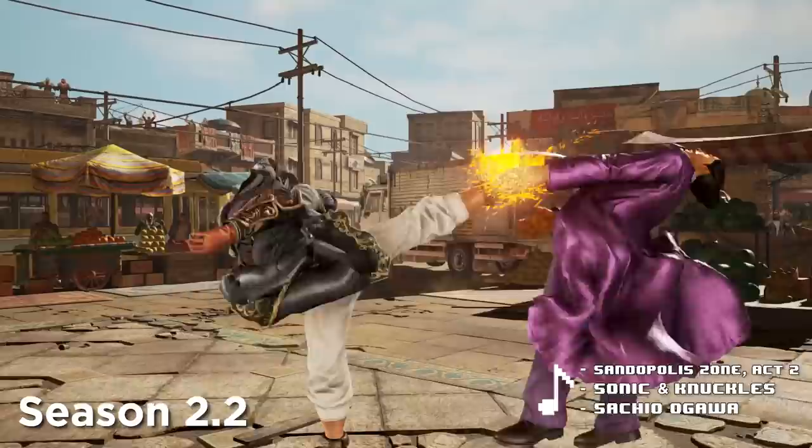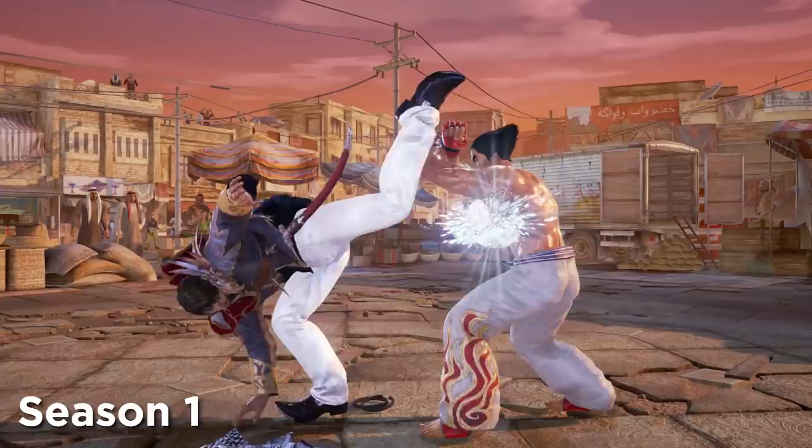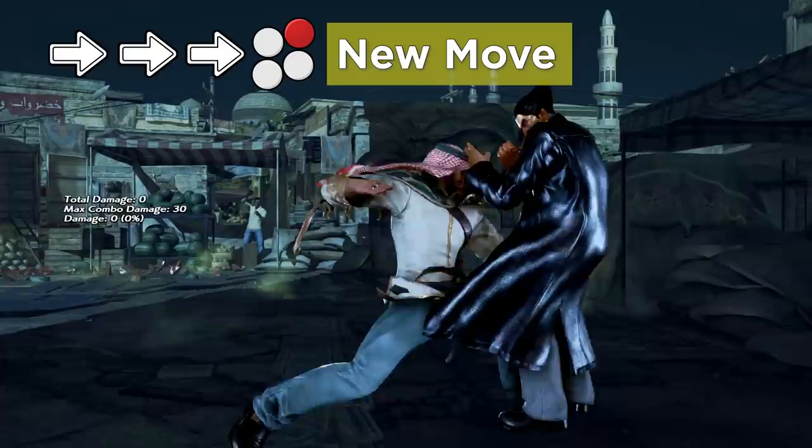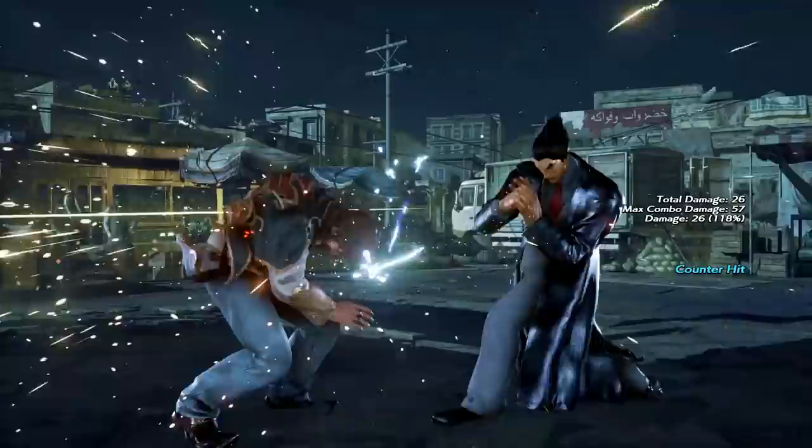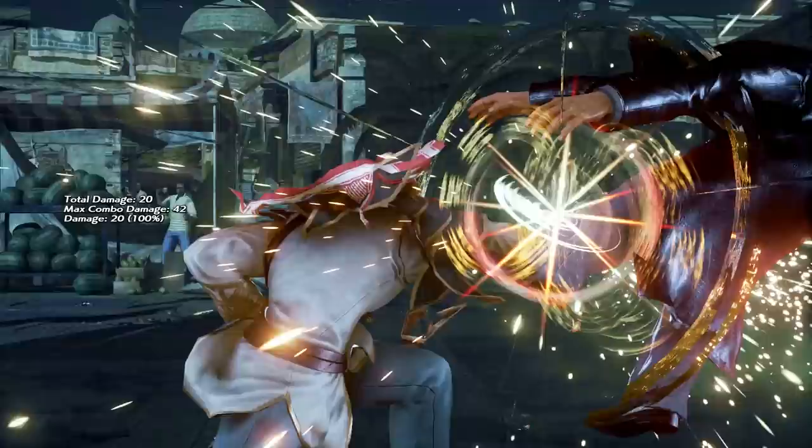One of the biggest holes in Shaheen's move list was a lack of plus-on-block moves, so this new move — while running 2 — kills two birds with one stone. It's a plus-on-block mid that also wall bounces. Some downsides are that it's a bit slow, super linear, and the range isn't great. Nonetheless, it's one of the better wall bounce moves in the game and a welcome addition to Shaheen's arsenal.